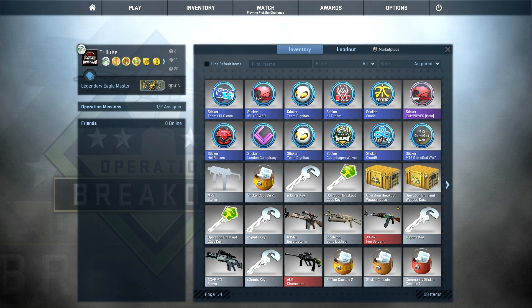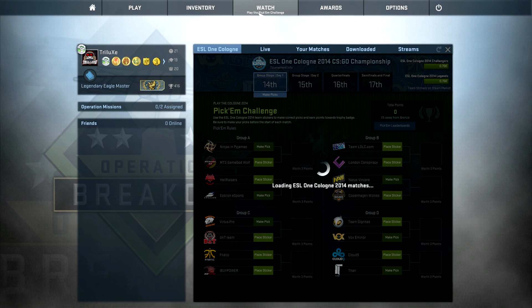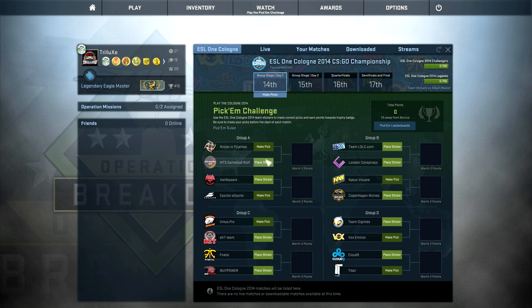I think this will be pretty interesting — I'm really excited about this Pick'em Challenge. Let's have a look at that. Right here for example you have NiP; I could make a pick on NiP right now, but I would have to own that sticker. And if NiP is going to win I will basically get 3 points. It's all about making money once again I guess, but still I like this idea — I will definitely support that.